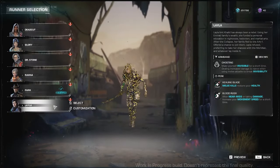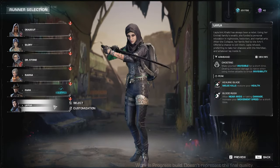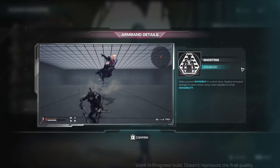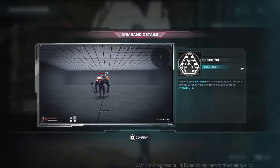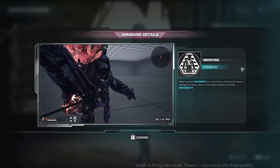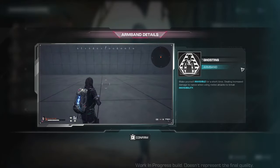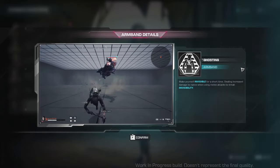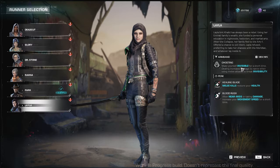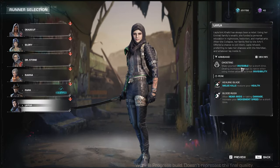Finally, our last runner is the close-range assassin, Layla. She has Ghosting, which is synergistic with her perks. Ghosting makes yourself invisible for a short time, dealing increased damage to nanos when using melee attacks to break invisibility. Although I don't know yet how effective she can be against nano bosses, which are tyrants. Her perks are Healing Blade — melee attacks restore your health — and Blood Rush: after a near miss or taking damage, increase your movement speed for a short time.